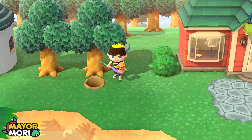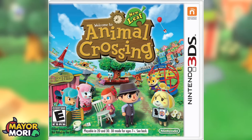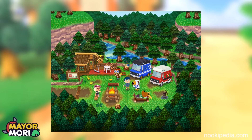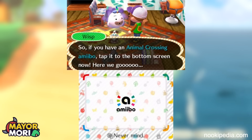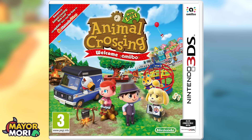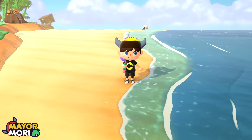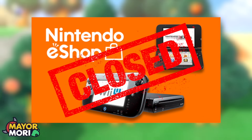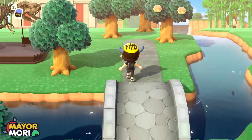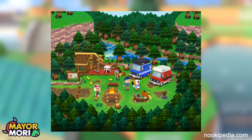Nintendo have done this before, and specifically done this with Animal Crossing. Animal Crossing New Leaf released in 2012 on the 3DS, and four years later they released a huge DLC update featuring new villagers, new content, and new items. They then re-released a patched version of Animal Crossing New Leaf including this DLC expansion on the cartridge, under the name Animal Crossing New Leaf Welcome Amiibo. This turned out to be super important given the 3DS eShop eventually shut down — if they hadn't released that physical version, we would have lost this massive update including Harvey and all of the RVs.